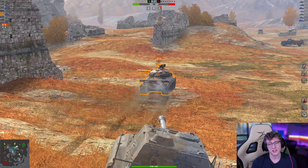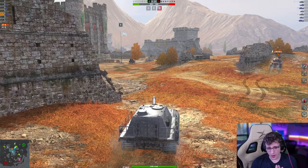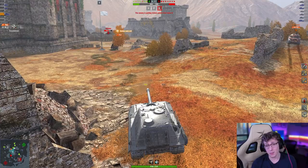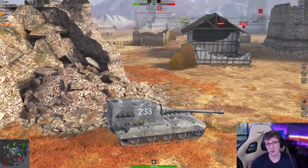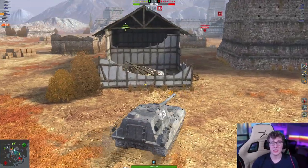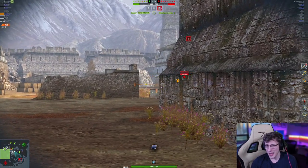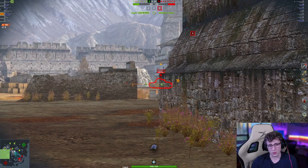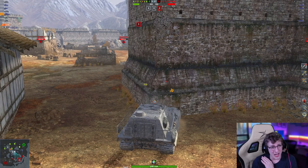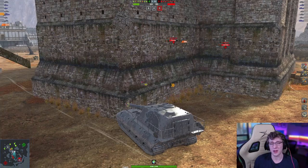Starting off, we play a little passive and see if anybody gets spotted going towards A. Nothing gets spotted, so I move up a little to see if we can get shells out. There's the Sheridan — I got spotted and saw my teammate get spotted, so I figured he had to be in that bush. A little bit of knowledge and boom — a 753 damage shot. Then there's a T95E6 over at base C, and he just takes it like a champ: 866 hit points slapped off his vehicle. Two shots in and I'm already at 1,620 damage.